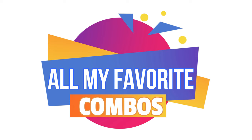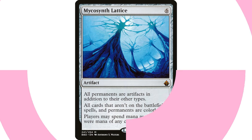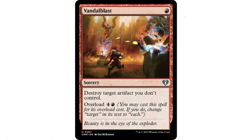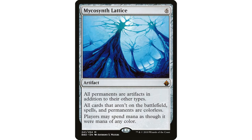Mycosynth Lattice makes all permanents artifacts in addition to their other types, all cards not on the battlefield colorless, and lets players spend mana as though it were any color. The easy classic combo: cast Vandal Blast and all your opponents' stuff is gone. The really fun interesting way to use it is with Bludgeon Brawl.